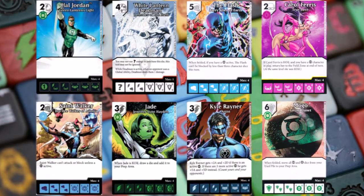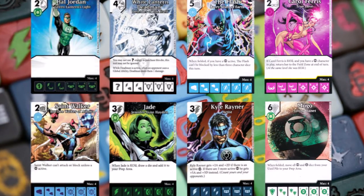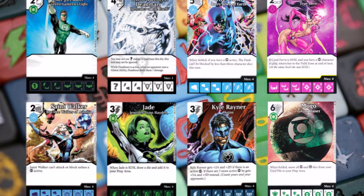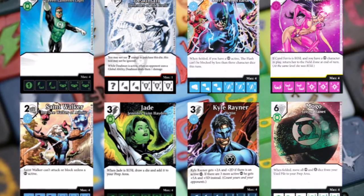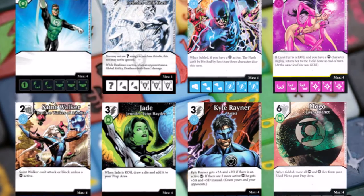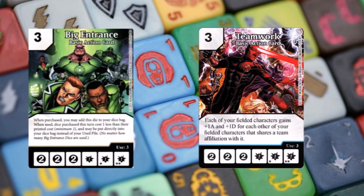My opponent is running a pretty standard Lantern team. He's got White Lantern Dead Man on it, which is really interesting but a challenging buy due to the mixed energy types. He also has the Green Lantern crossover character — not as hard to buy, great stats for a two cost. His basic actions are Big Entrance and Teamwork, which works great with Lanterns sharing team affiliations.